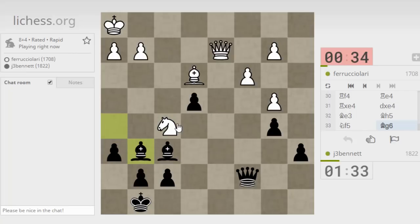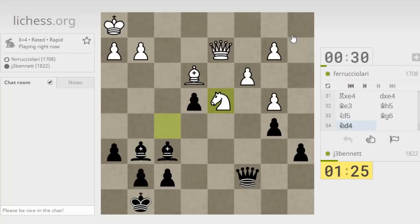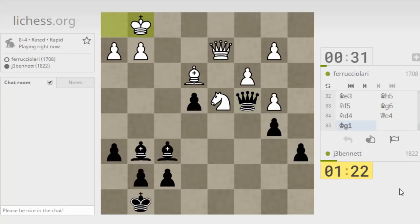He just goes back. How do you make progress here? Maybe threaten to come into the back rank. There's a mate threat. I should maneuver this bishop around a little bit, get it to f5, f4.